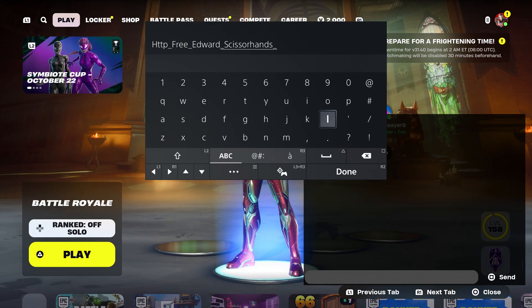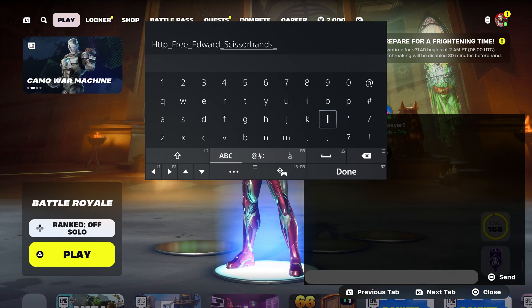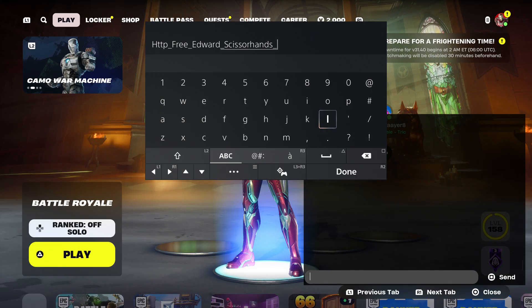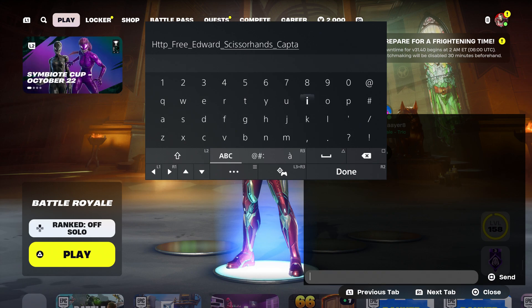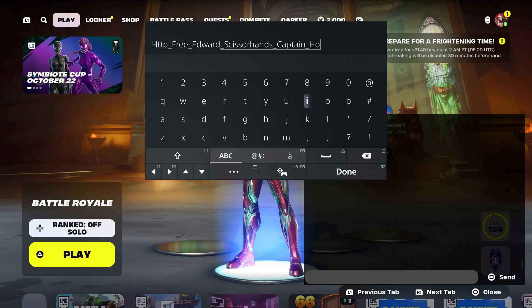And another skin that you guys are going to have to put is the other Disney character, which is Captain Hook. So I'm going to type that in. This is another skin that you guys are going to type in: Captain underscore Hook. That's another one. Now put underscore.